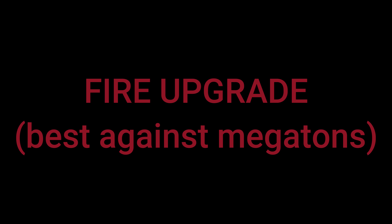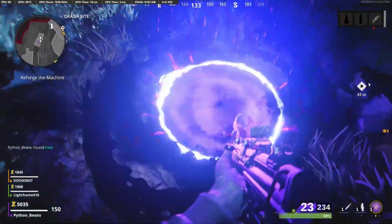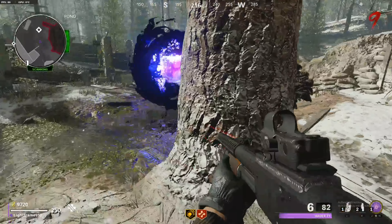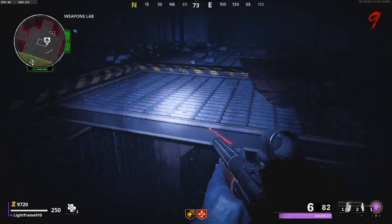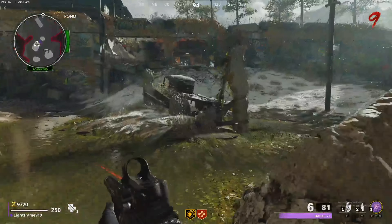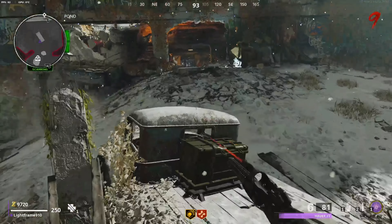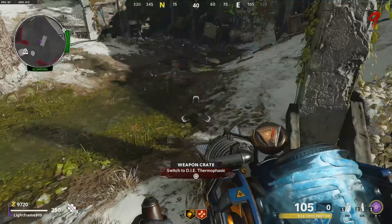For the fire upgrade, go into the dark ether, shoot this box, and pick up the fuse. Then take this portal — once you go back into the dark ether, go underneath next to Deadshot, and put the fuse in this plasma cutter. On the truck bed outside of the dark ether will be your Thermophasic upgrade.